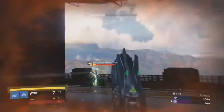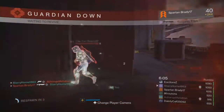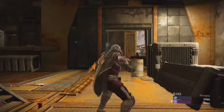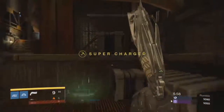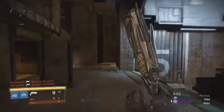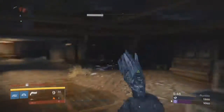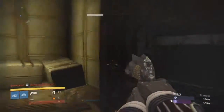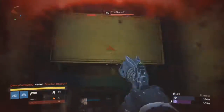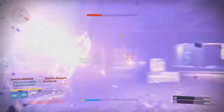Now, on to opinions and strategies. I'd say stick to medium ranges and just spray bullets. It doesn't matter if you hit the head — just shoot. Sometimes the recoil will bring your aim upwards to the head, and then you can actually get a headshot kill. Also, with the damage over time, you shoot and then it ticks down so much health it basically does the same damage as a headshot, kinda.